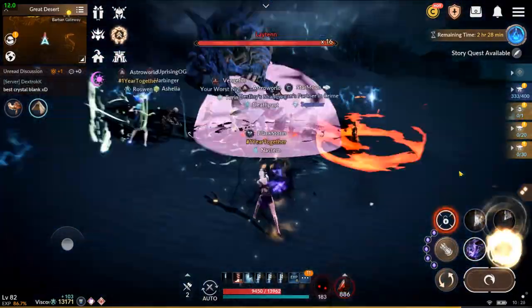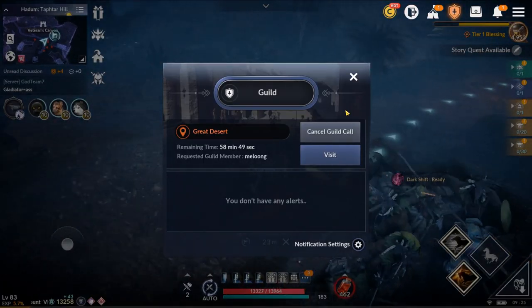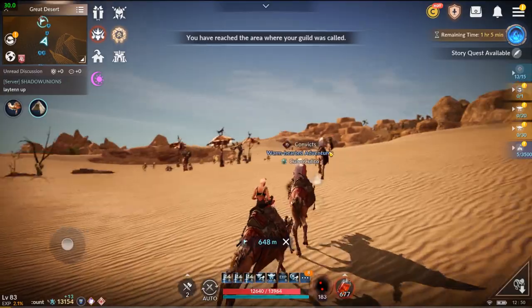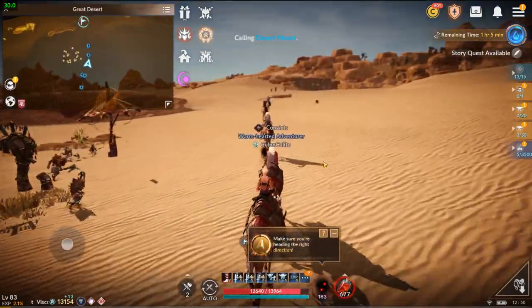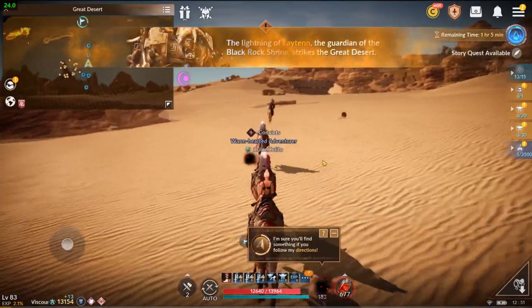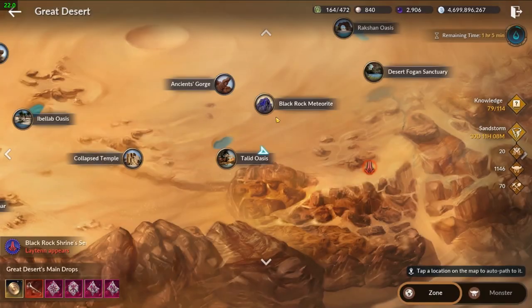There are two different ways of finding it. You can either find it yourself or you can go to a guild call that your guild mates found. We also need to know that there are multiple channels in the desert. If you're in the desert and Leiden shows up, that means Leiden is only in your channel. You need to make sure you're in the right channel when you're going for Leiden.